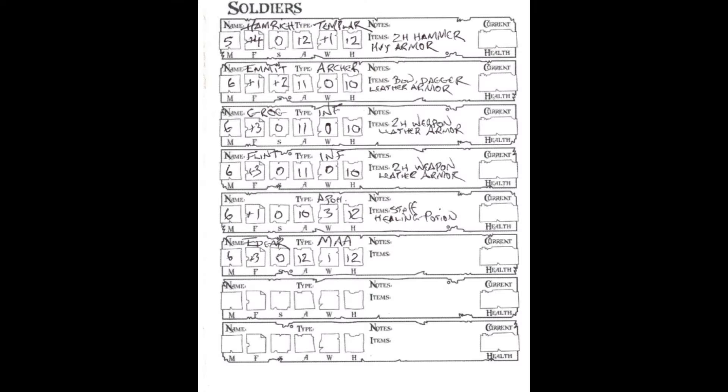Here we have the updated soldier sheet, which shows the warband that goes in with the Blue Nun. At the top is the Templar from the first episode called Hamrick. For those not familiar with Frostgrave: M is movement, F is fighting — that's the plus added to his d20. S is shooting, A is armor — points absorbed from a successful attack. W is willpower — his save against magic. H is health; he starts with 12 hit points. He's armed with a two-handed hammer and heavy armor.